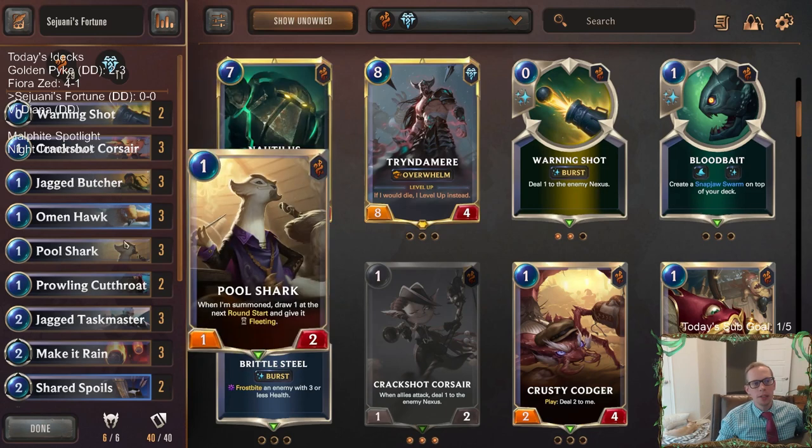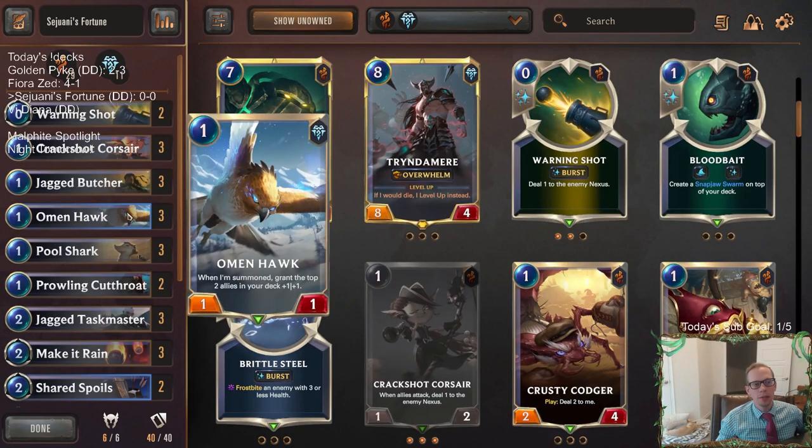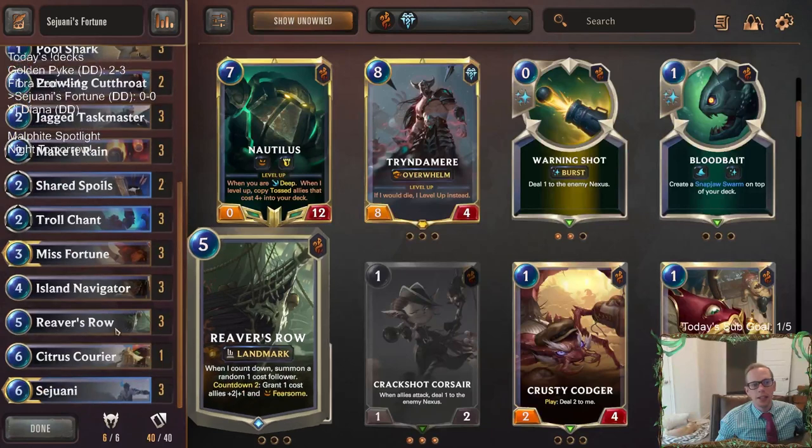We've got some really good one-drops in these regions. Bilgewater has good ones, and then we got Omenhawk, which is a great one-drop. Then we'll have Jagged Taskmaster and Reaver's Row. Our payoff for playing one-drops is going to be Jagged Taskmaster and Reaver's Row — this landmark that will be granting our one-cost allies plus two, plus one, and Fearsome. That Fearsome is pretty important, making it difficult for them to block.